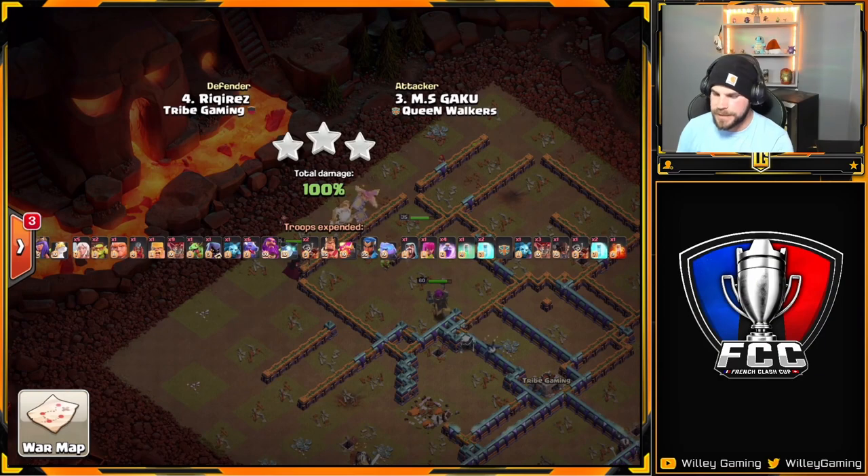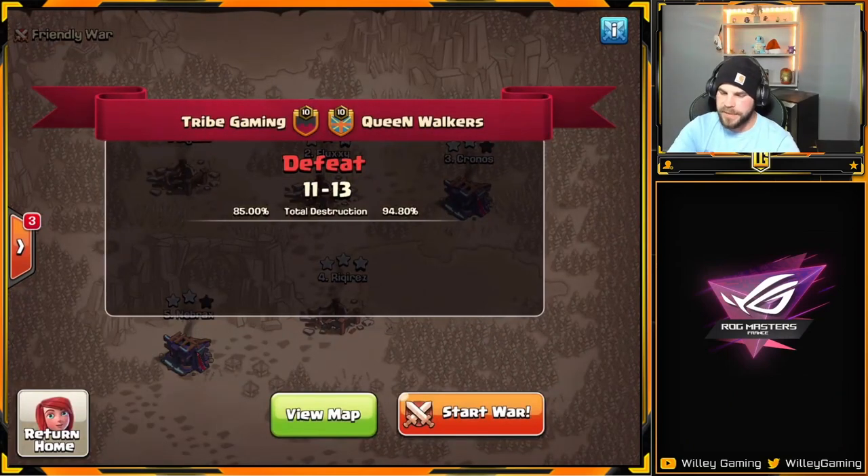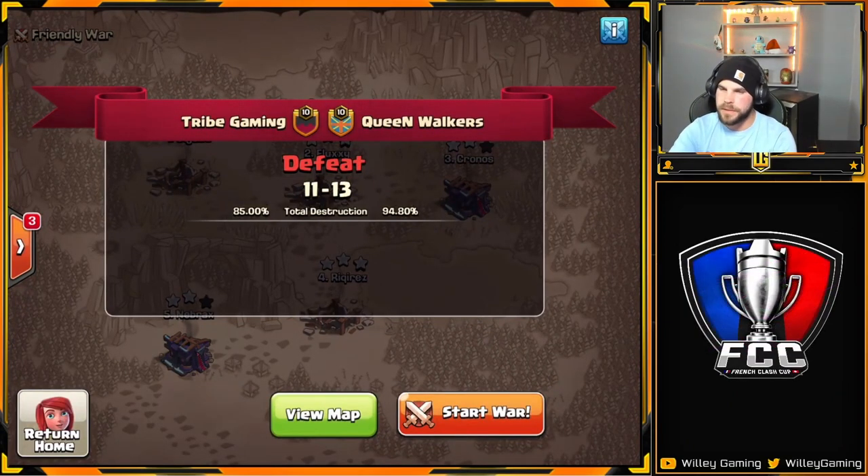That just might seal the deal. Queen Walkers dominating in this one, 13 to 11. Good try to Tribe Gaming — they'll still have their shot in the lower bracket. Congrats to Queen Walkers, who made it all the way through and finished FCC in first place. The runner-ups were Clash Champs, and Tribe ended up in third. Overall a great tournament with lots of amazing attacks. If you enjoyed this video, be sure to hit that thumbs up and consider subscribing. Thanks for stopping by, and I'll catch you all next time.